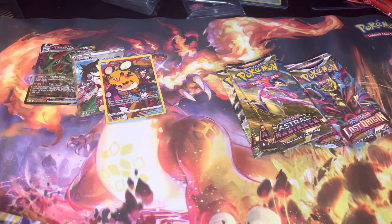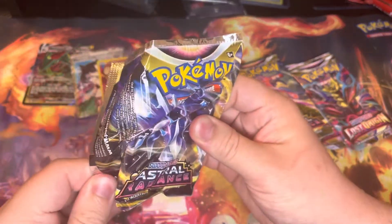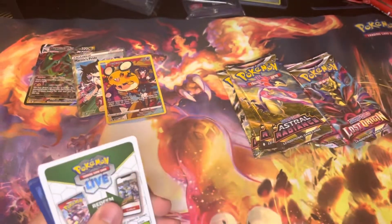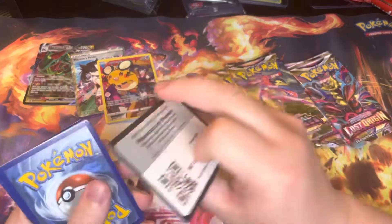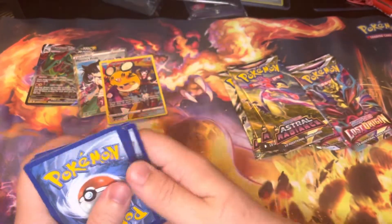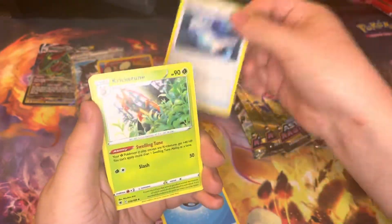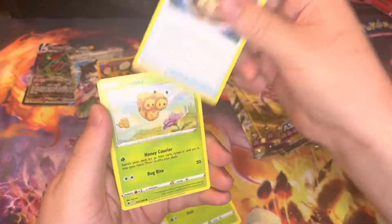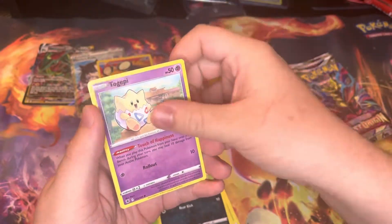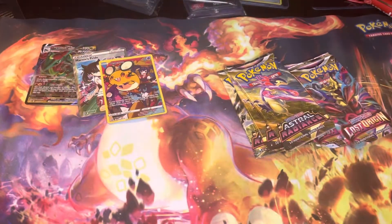Let's go ahead and crack this one open. Here we go guys — take that code card, four to the front. We got Water Energy, Super Effective Glasses, Cricketune, Unidentified Fossil, Combi, Ralts, Nikkit, Togepi, Chatot, Heracross, and a Leafeon non-holo out of Astral Radiance.